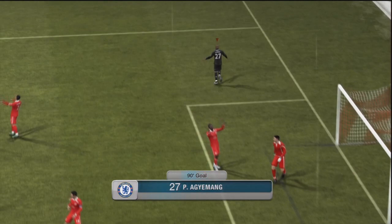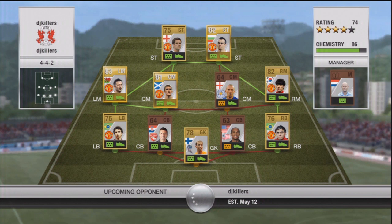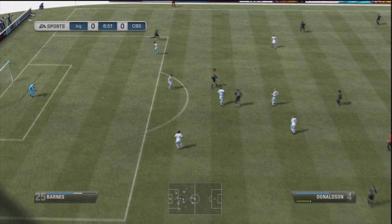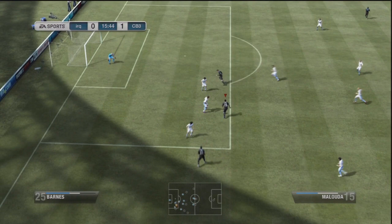I do enjoy playing with Ivanovic — he's so strong — and likewise with Cahill; they're two very, very good players. But the only problem is they do lack the one thing you're looking for in centre-backs, which is pace. You can buy Aguiman for about 150 coins in 4-1-2-2 formation and he's probably been one of the best bronze players I've ever played with. Donaldson is another good player but he's just not quite as good as Aguiman.